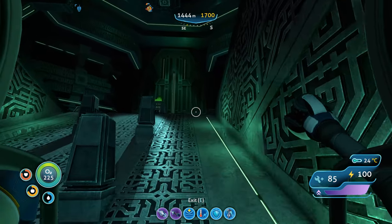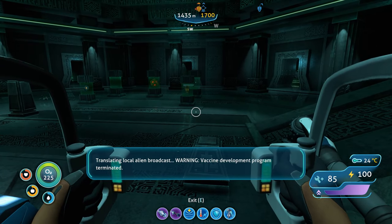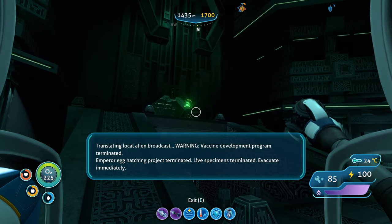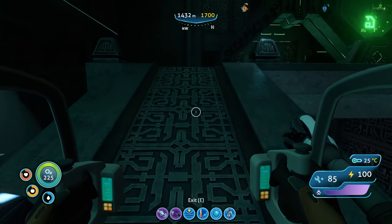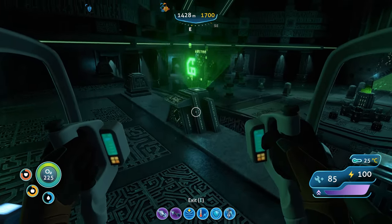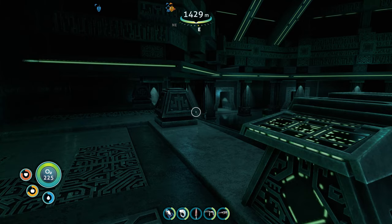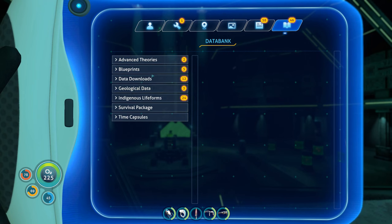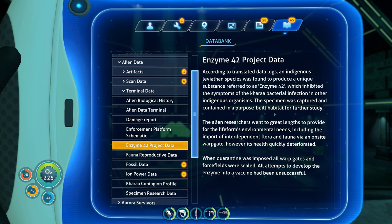There are some ion cubes over there. Translating local alien broadcast: 'Warning — vaccine development program terminated, emperor egg hatching project terminated, live specimens terminated, evacuate immediately.' Live specimens terminated — but what about the one that's talking to me? Enzyme 42, integrating new PDA data.